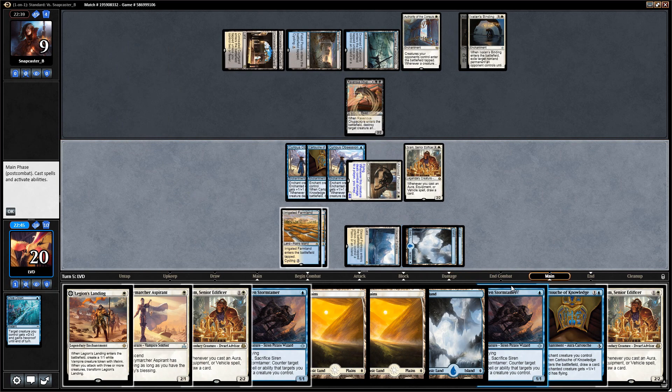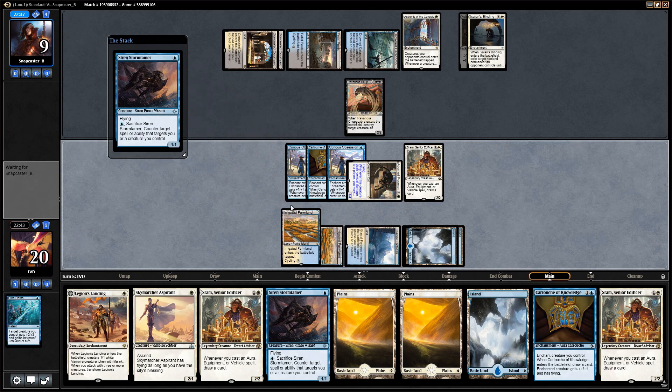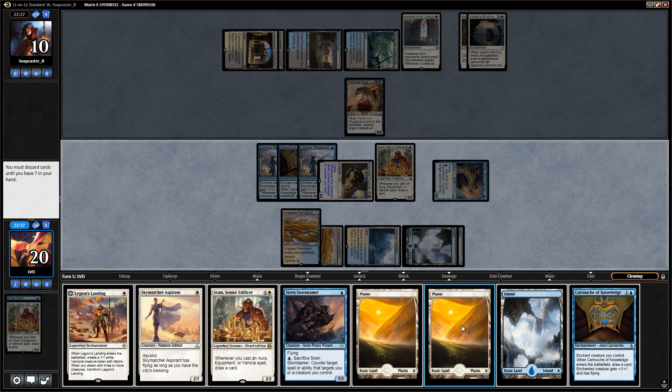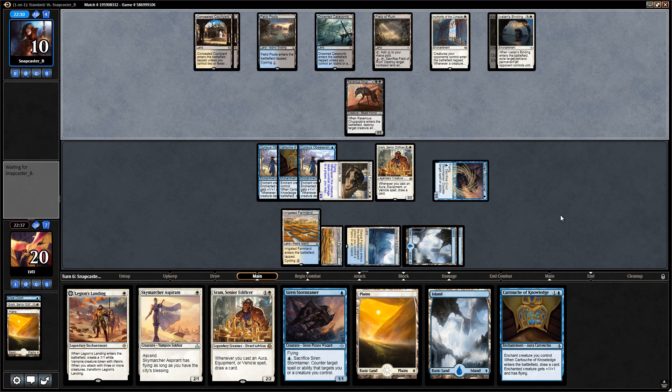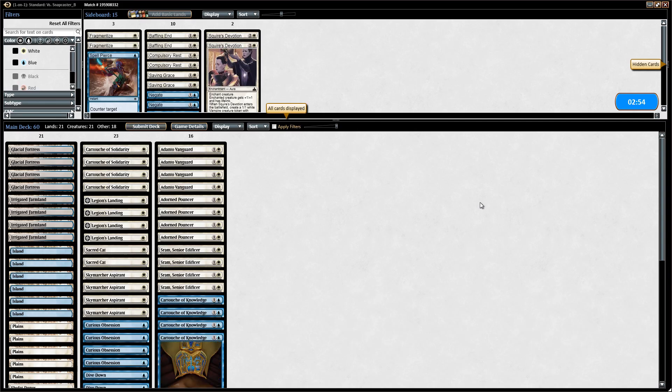So what does our opponent do against this? Do they have Settle the Wreckage, a Fumigate, or multiple spot removal spells? And the right — our opponent just scoops it up. They couldn't answer the pouncer.